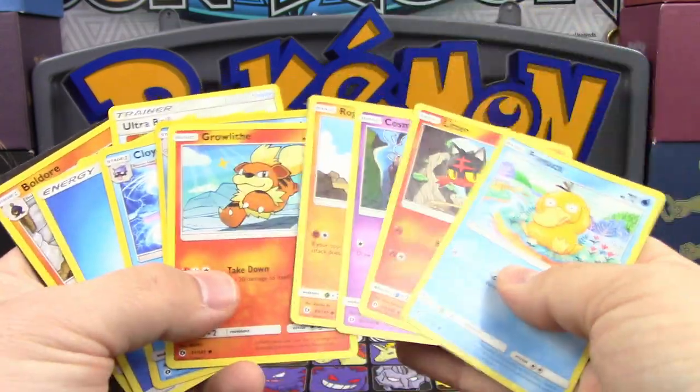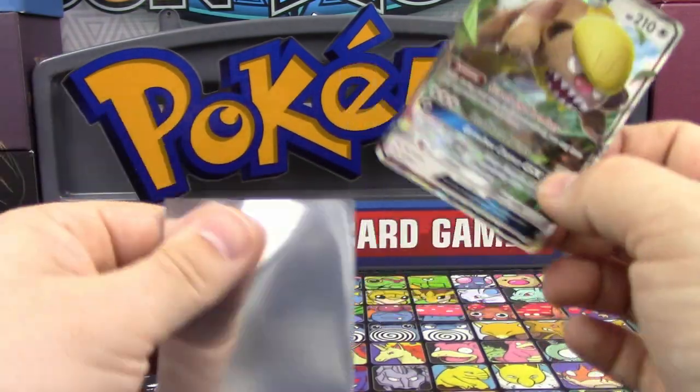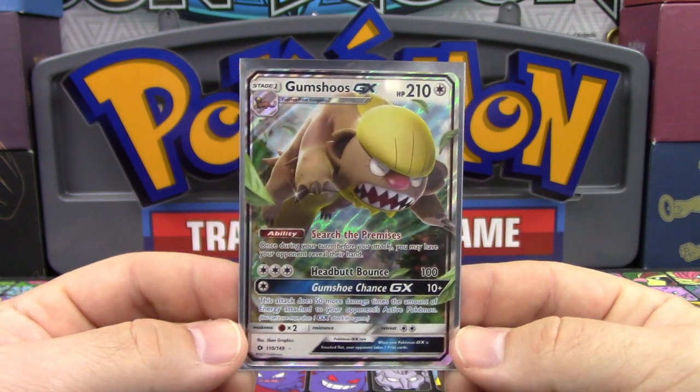And a Cloyster. That's it. Ultra Ball, reverse holo Poliwirl. So we did manage to pull one ultra rare out of this tin — that's pretty solid. Hopefully you guys enjoyed this quick opening of a Darkrai EX tin.